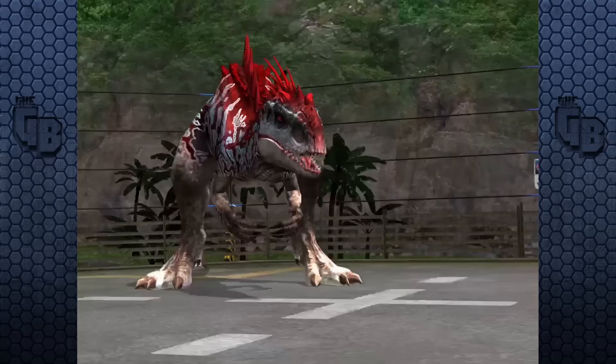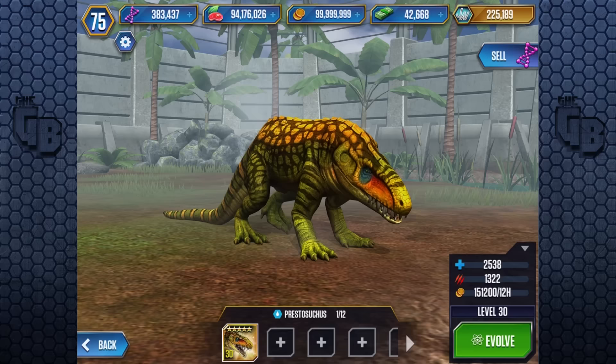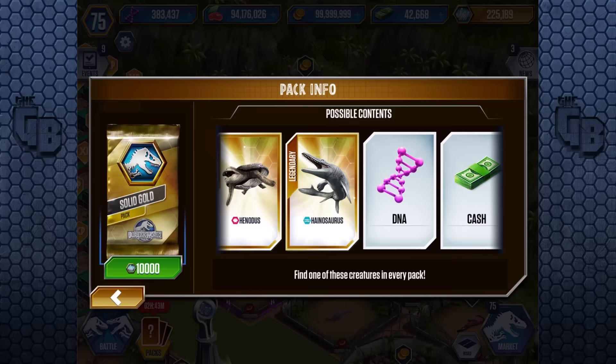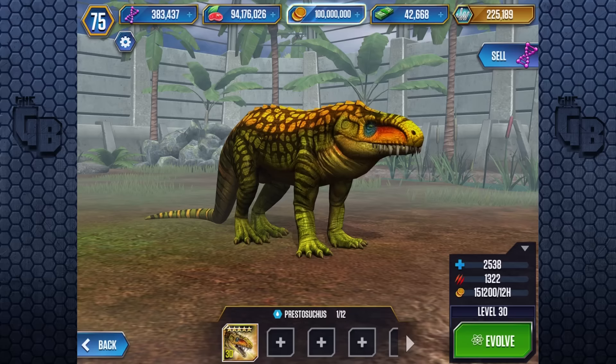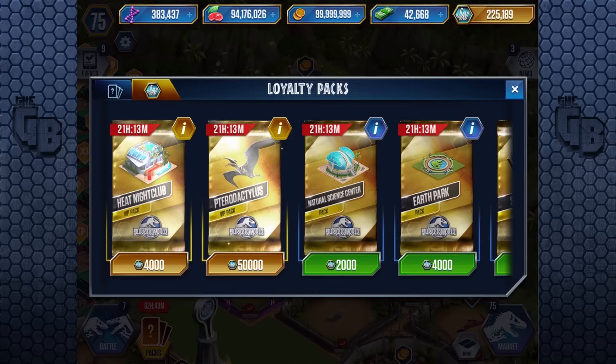Coming in at number 5 is Prestosuchus — something that Indominus Rex really doesn't want to come across. Prestosuchus technically doesn't cost any DNA or really any resources to get. Ever since the introduction of VIP points, you can save them up and buy a solid gold pack which can earn you one of these creatures. A level 40 Prestosuchus boasts a whopping 3,591 health as well as 1,870 attack at max. If you're incredibly lucky, it would only cost you 80,000 VIP points — or back in the day when solid gold packs only cost 5,000 VIP points, you could have got it for 40,000.